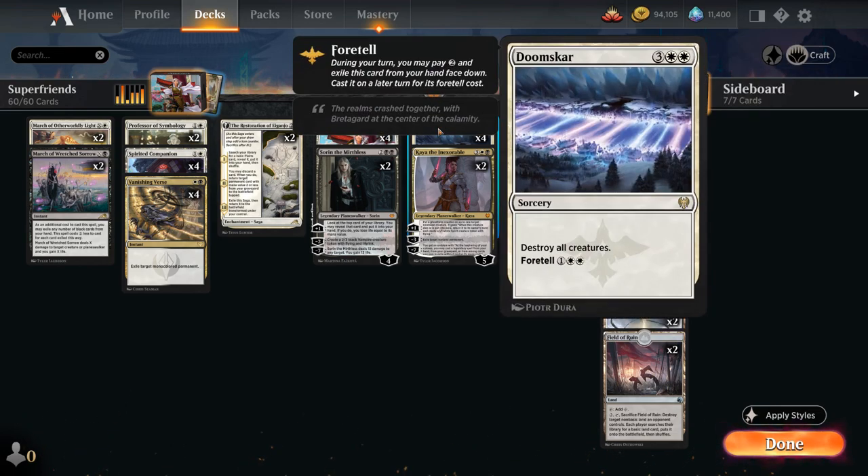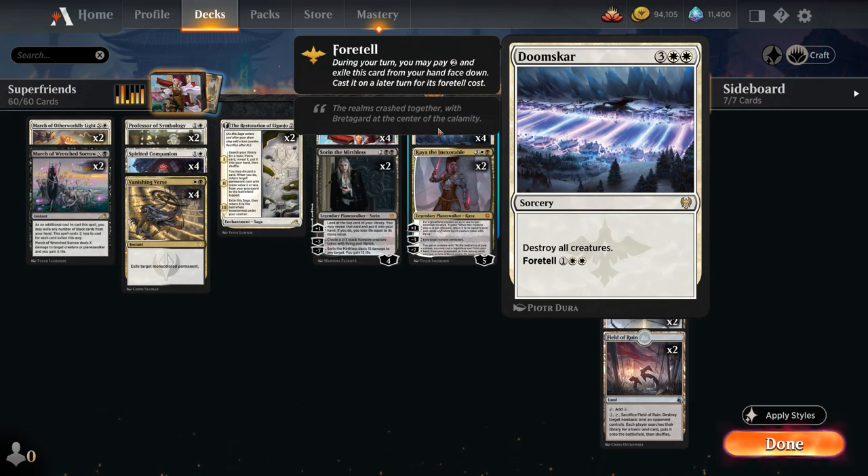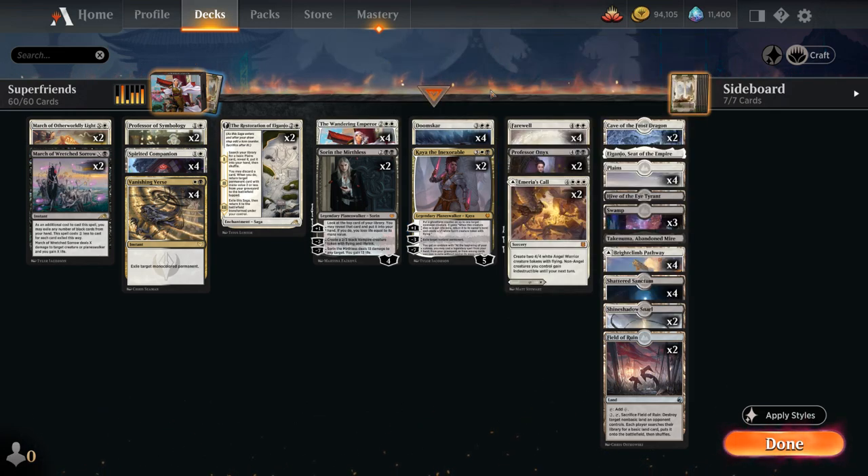Besides Farewell, we also have the full playset of Doomscar as another powerful sweeper that can be foretold to potentially cast on turn three — great against those white aggressive decks.